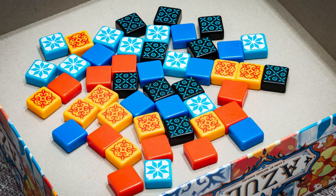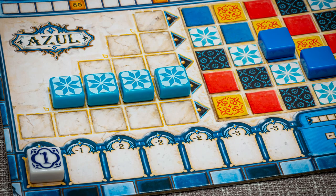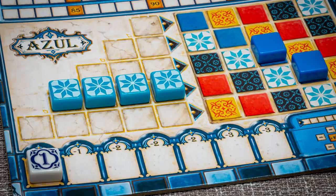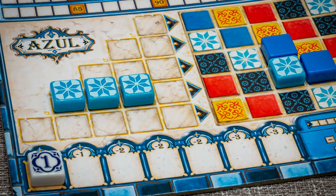A tile that touches no other tiles in the scoring area will score one point. A tile that does touch other tiles in the scoring area will count up the vertical and horizontal number of tiles it joined in total and will then score those points on the player's tracker. So for example, moving a tile across which touches one tile above it and one tile to the right of it will score a player 4 points.